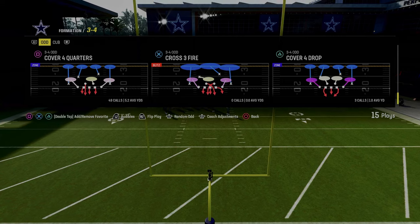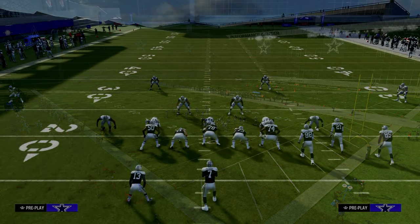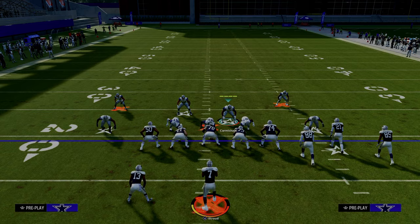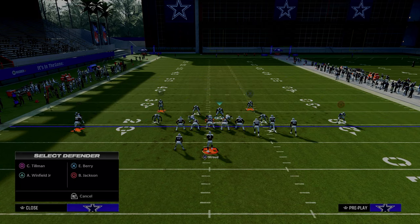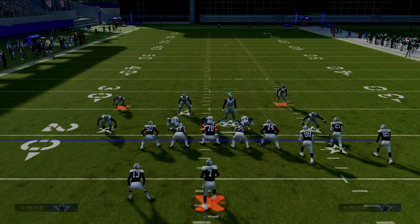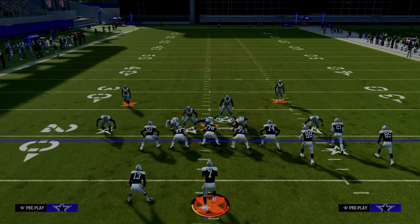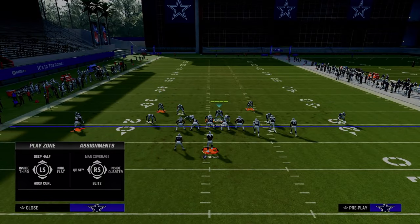Let's talk about coverage adjustments. I like to make sure cover four quarters has the blitzing linebacker on the left — that's the biggest key. The basic way I like to adjust to different formations is out of this send five. One of my easiest adjustments, especially against bunch, is to put the left side safety on a deep middle third, put the right side safety on a hook curl, shade underneath — and that's pretty much it. You will stop the majority of bunch offenses you face with just this simple adjustment. Quarters are generally a little better than thirds in most cases.